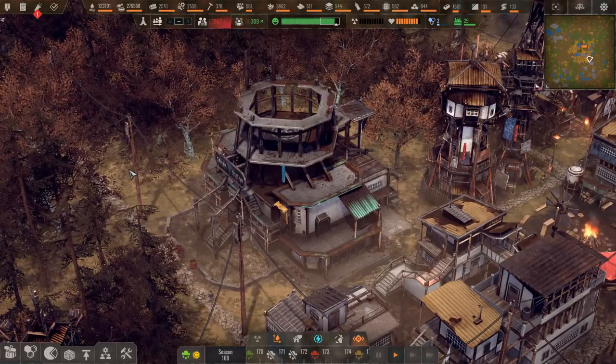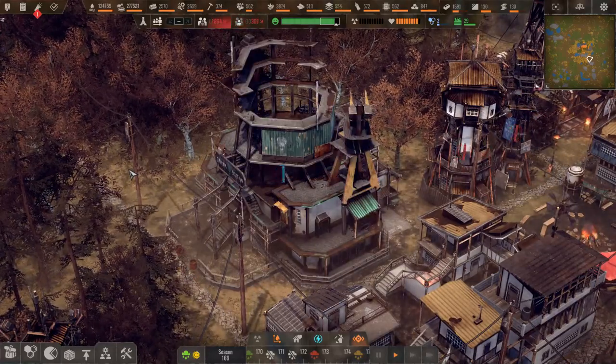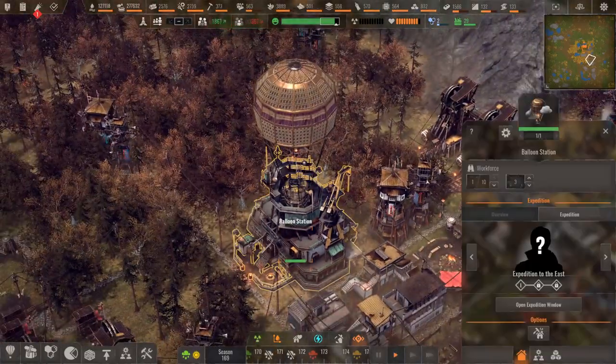Once you actually build the balloon station, you get to check out the SOS and similar radio calls coming in from distant places.